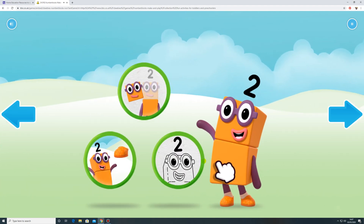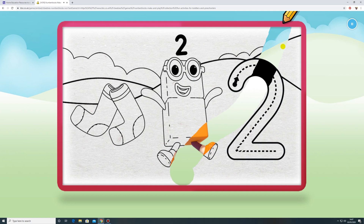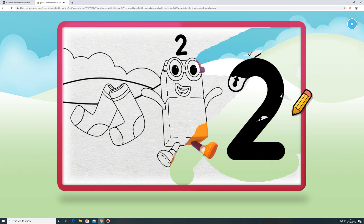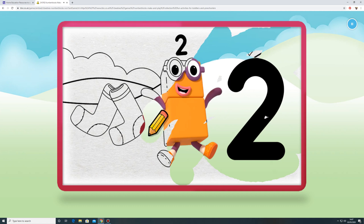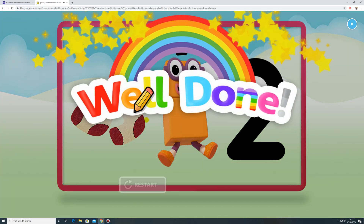Welcome to Numberland. Color. Let's make it. Let's color in number block two. Nice. Keep it up. Well done.